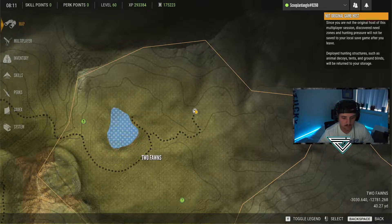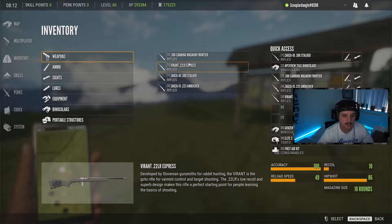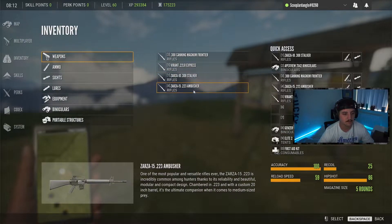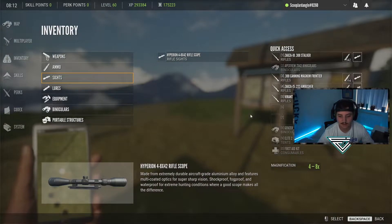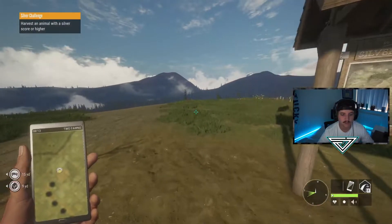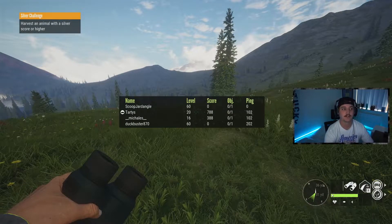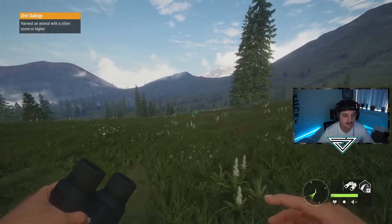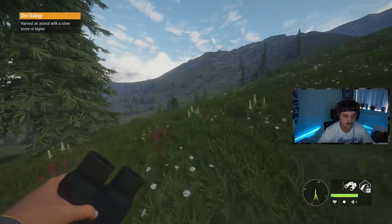We're starting off at the Mountain Goat Outpost. Here's what we're carrying today: the 300, the .22 Virant, the Zarza 308 AR, and the Zarza .223 AR — each equipped with the Hyperion scope. One thing to note: the server host is level 20, so we have a pretty good chance of getting something good because there are no need zones marked anywhere near where I'm hunting in the northeastern part of the map.